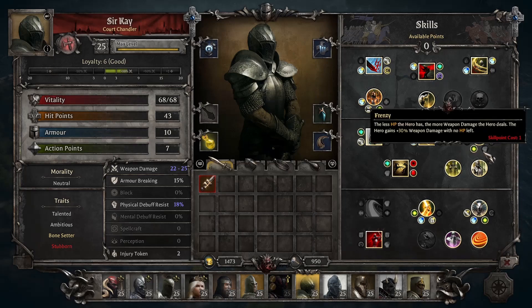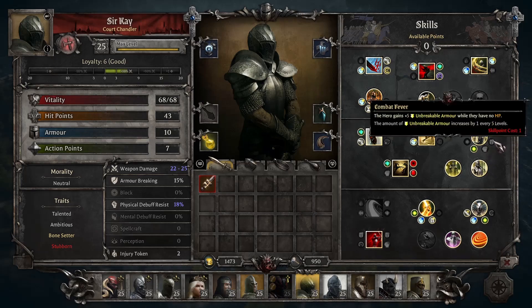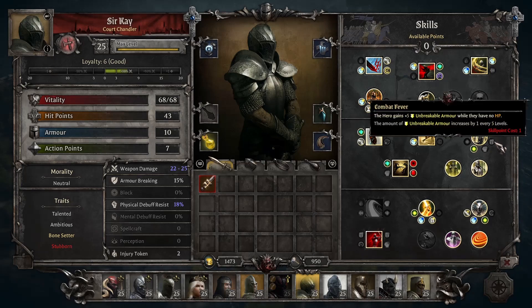Frenzy gives you more damage the less HP you have, up to 30% with no HP — 30% is a huge amount, so very powerful if you want to try it, though I've never really liked it. In Combat Fever gives plus 5 Unbreakable Armor if you have no HP — this is okay, but you'll want more Unbreakable Armor from other sources to make it worth it, since 5 isn't enough to matter by endgame. The style they're promoting is you have no HP but have enough Unbreakable Armor that you're still not actually taking damage.